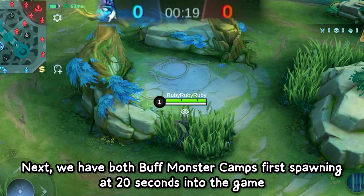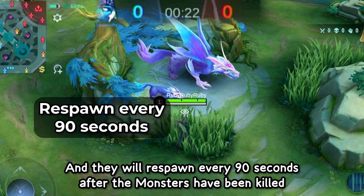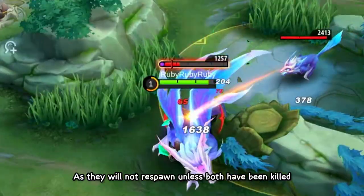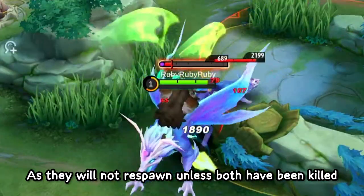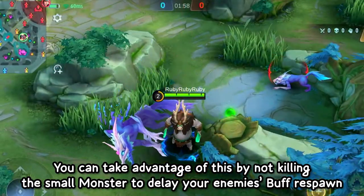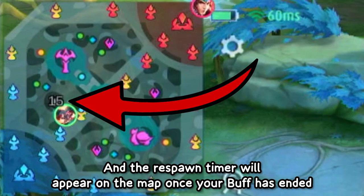Next, both buff monster camps first spawn at 20 seconds into the game and respawn every 90 seconds after the monsters have been killed. For the purple buff monsters, both monsters must be killed for them to respawn, so you can take advantage of this by not killing the small monster to delay your enemy's buff respawn. The buff itself lasts 75 seconds, and a respawn timer will appear on the map once your buff has ended. If you took the buff, you can also gauge roughly how long until it respawns by looking at the buff indicator.